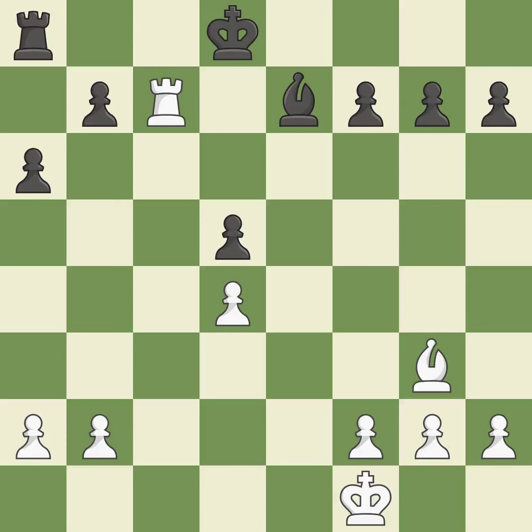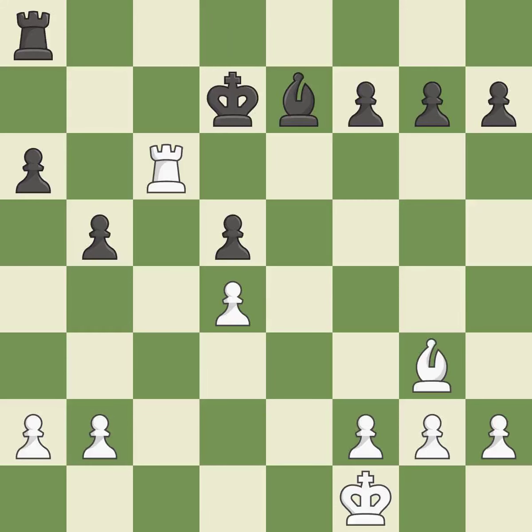This is the start of the end game and White is equal — it is a great move. The pawn is now in a safe position — it is ideal. That is a logical response — it is quite good. By moving it from the back rank, this activates the king in the end game — it is quite good.